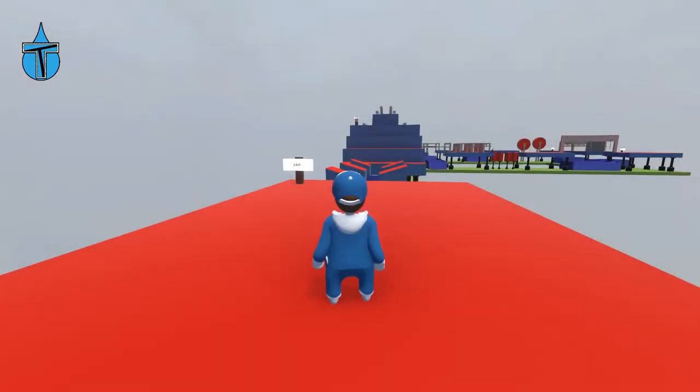Hey, what's up guys? So we are back with Little Trident and some more Human Fall Flat. This map is called Island Hopper V2, so if you want to go into the Steam Workshop and look for it, then you can, and give it a go yourself.